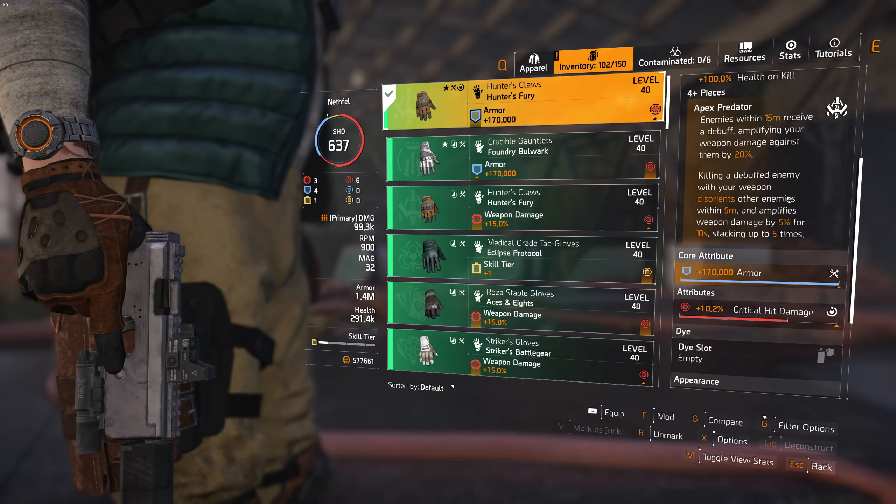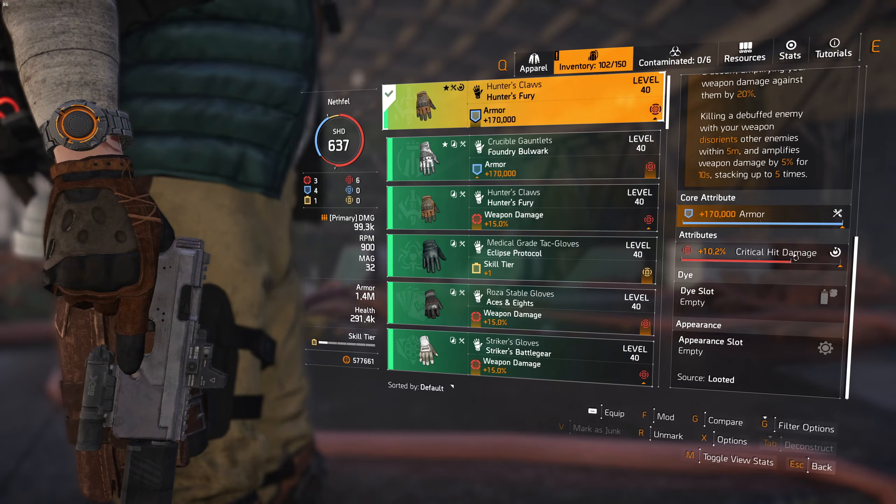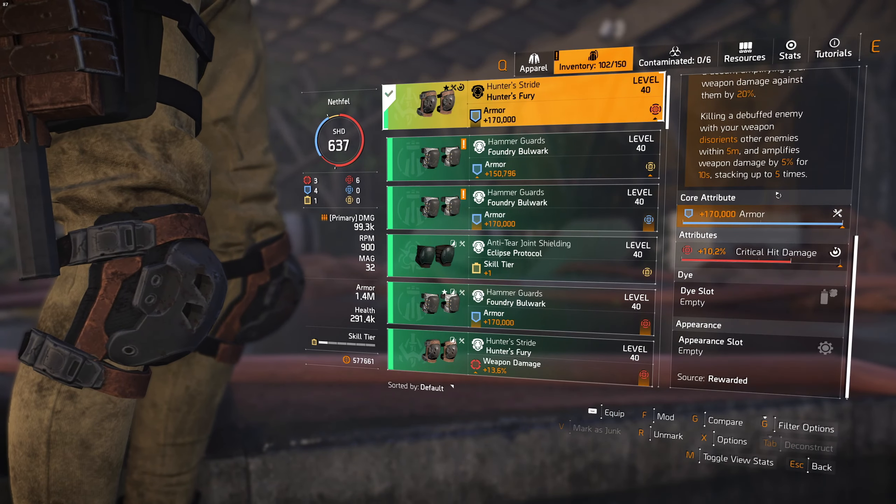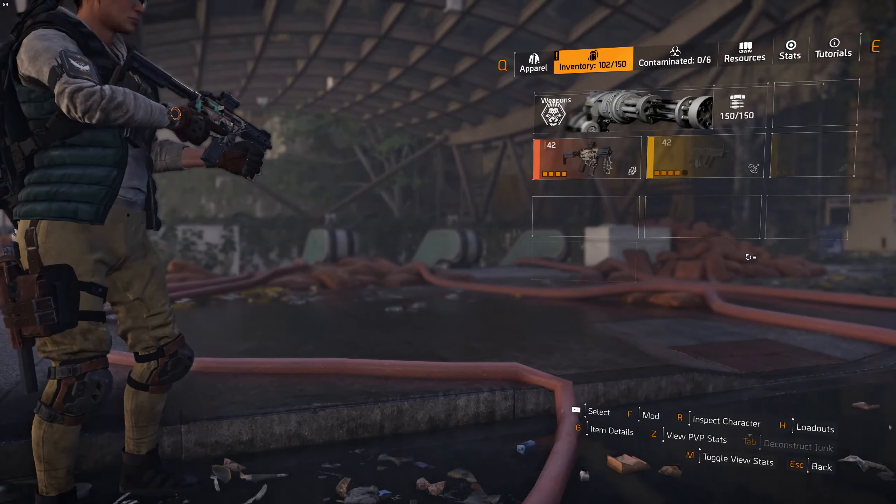The glove is Hunter's Fury, switched to armor, with critical hit damage for the attribute. And the knee pads are Hunter's Fury armor with critical hit damage.